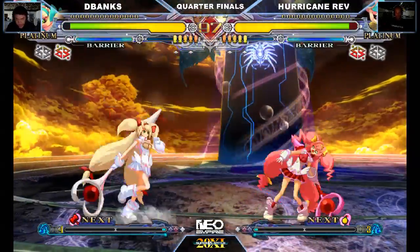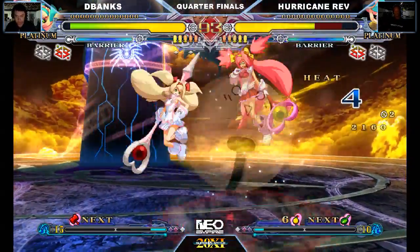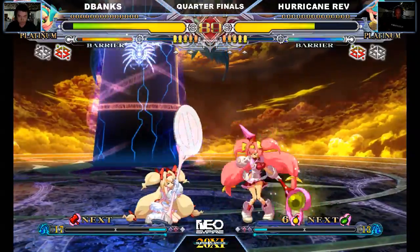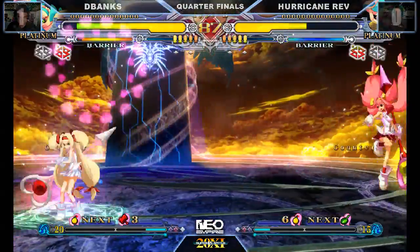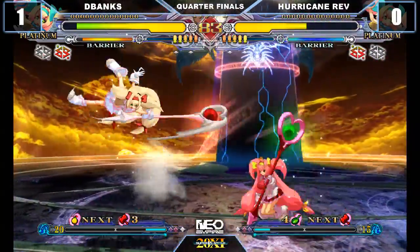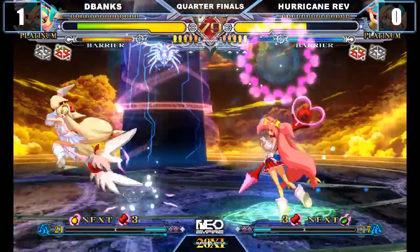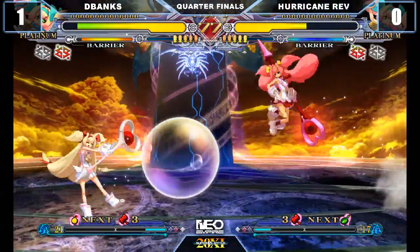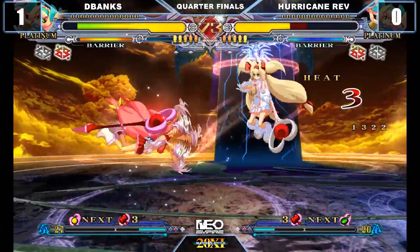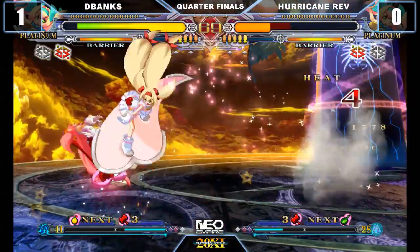Starting off straight away — Rev goes straight in. D-Blanks not checking the S27, players should take that at this level already. Bomb zoning, hot fireworks. I can't believe I'm seeing this in a fighting game. Feeling it to the route of the moment. Very nice push-up — that could be a very good punch-up.